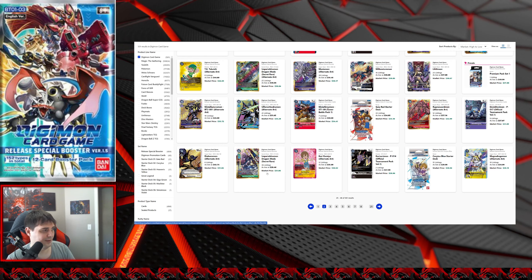Imperialdramon Dragon Mode regular art is almost the same price as the secret rare alternate art — I'd just pick up the alternate art at this point. If you want to collect this card, this one will probably keep crashing. Kari Kamiya alternate art full art: I saw this as low as maybe $20 when 1.5 was first released. It was raised all the way to $40 when people bought it out, started selling again around the $30 range, and right now it's creeping up again. I think a lot of people find TK too expensive and then look to Kari as the next thing to collect.